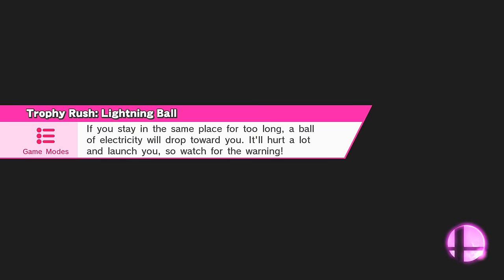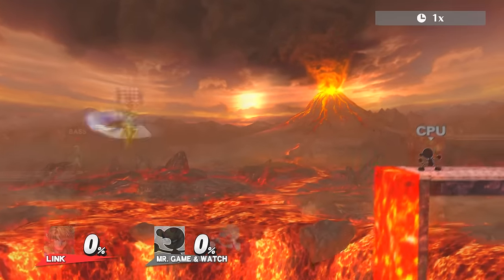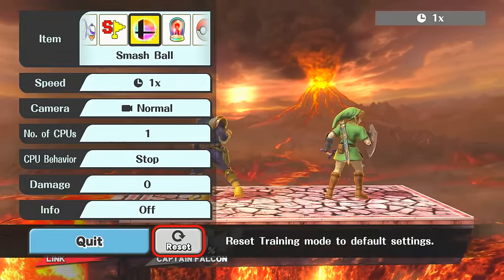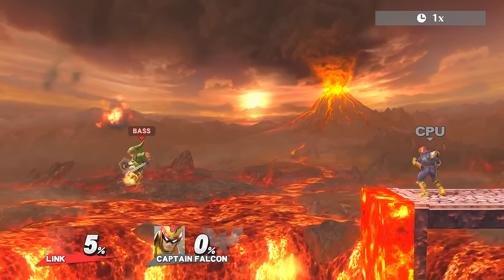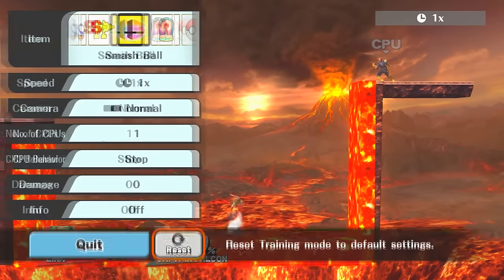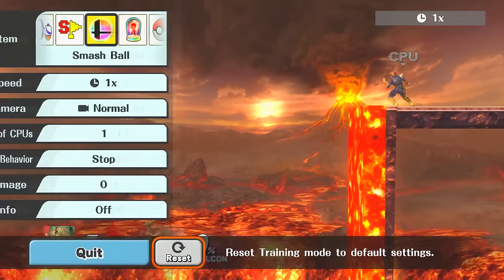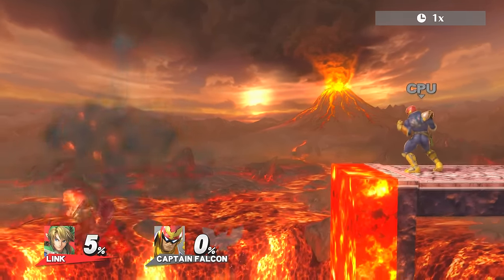There is video footage of him actually making it over, so there's that. The one problem I keep running into is whether or not he's going to recover when he does the spin attack — whether the bomb is going to propel him to the right, or whether the bomb is going to explode and propel him to the left. It's all in the timing, but I don't have the frame-perfect advantage to do that. For now, let's just say that Link is possible, just really really difficult.